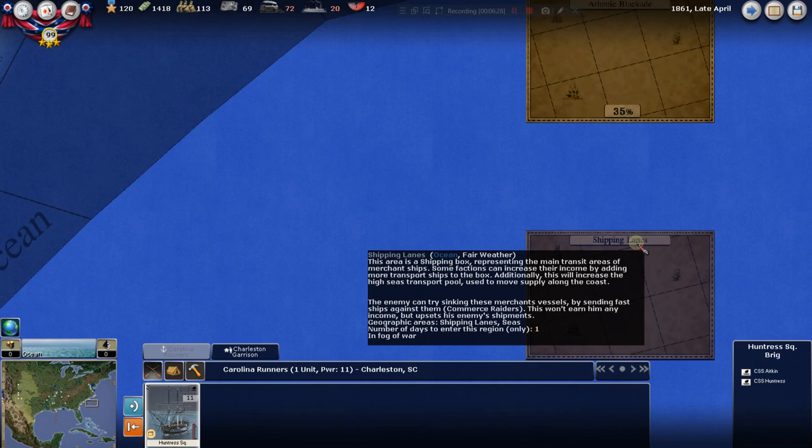Here are the shipping lanes — this area represents the main transit areas of merchant ships based around the North. Some factions can increase income by adding transport ships to this box. The Atlantic blockade box shows the blockade level percentage — at 35%, the Union is blockading us. The South just does not have the kind of Navy it would take to compete with the North in sustained combat on the high seas, so most of our ships should avoid Northern ships and run the blockade.